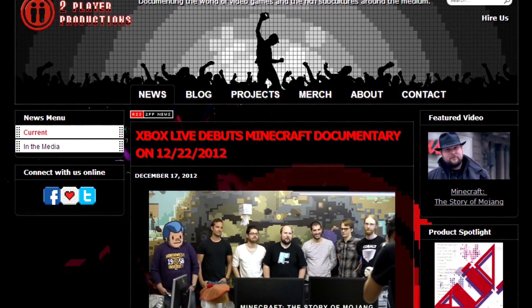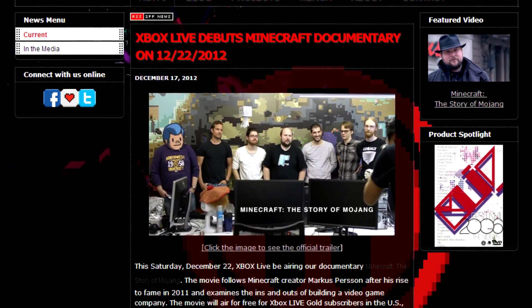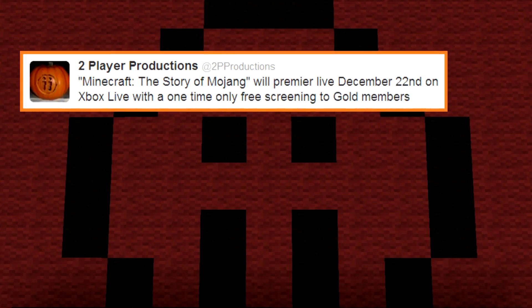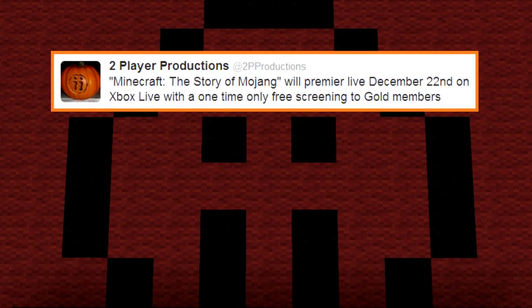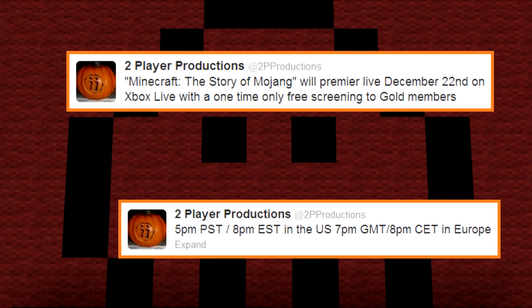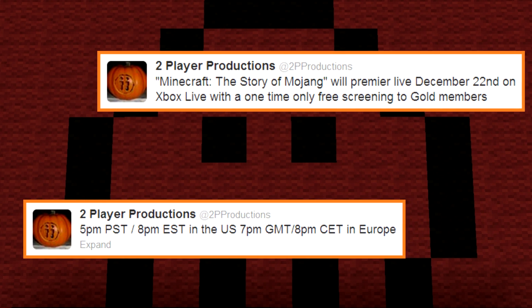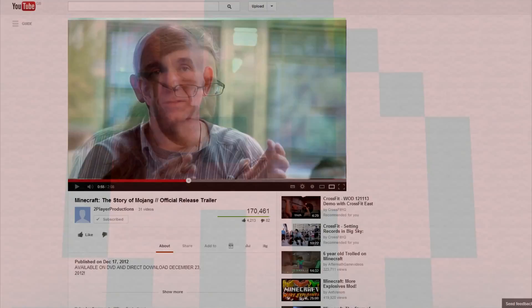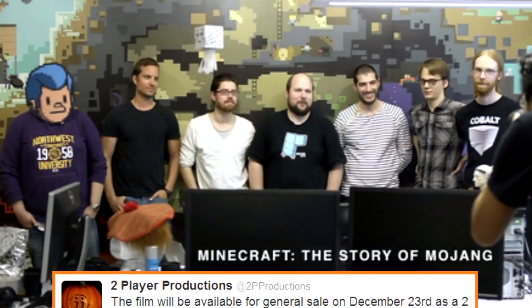It's been practically two years in the making, but we are right on the brink of Two Player Productions' documentary, The Story of Mojang, exploding onto our screens. On the 22nd there will be a premiere for Xbox Live Gold members at 5pm PST, 8pm EST in the States, or 7pm GMT for the UK — work out your own time zone accordingly. There is a cracking trailer on YouTube to whet your appetite, and come December the 23rd you'll be able to download or stream it for $8, or purchase the physical two-disc DVD for $20. I can't wait.